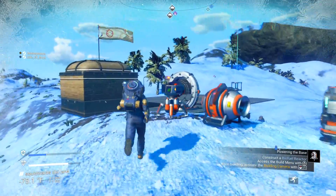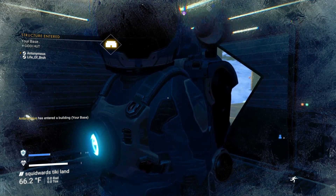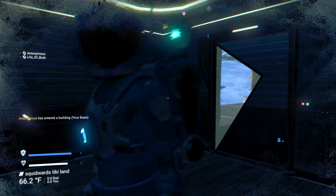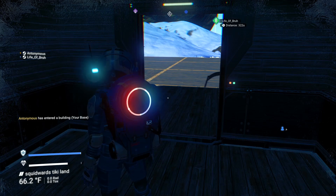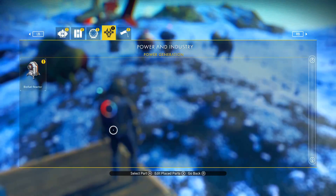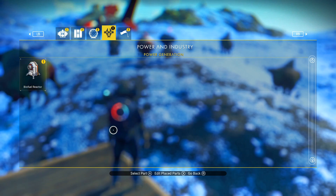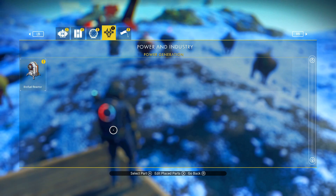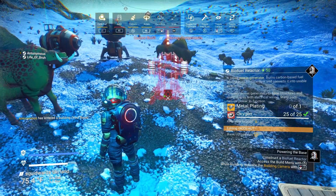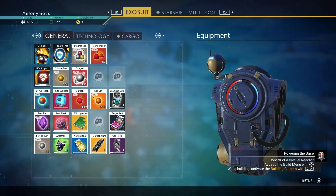Hate this planet — can't wait to get off this planet. It sucks. Finish all this building for the tutorial base and we're never coming back. Well, we can just teleport — that's what the teleport thing's for, not that we ever will. Deployable technology, timber structures, advanced technology, power and industry. Metal plating — did I not just transfer that to my inventory? I'm so confused.